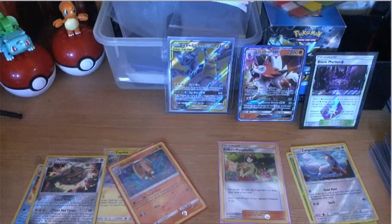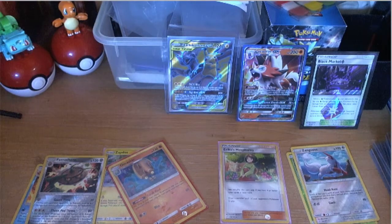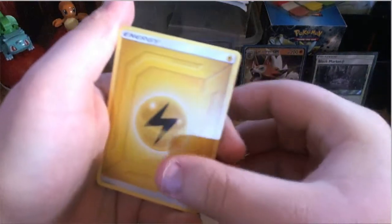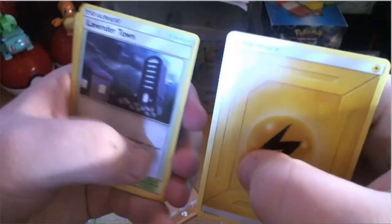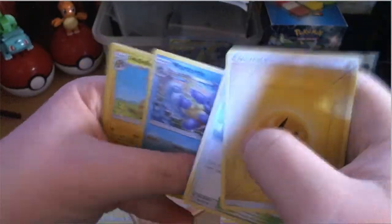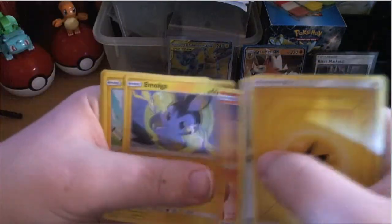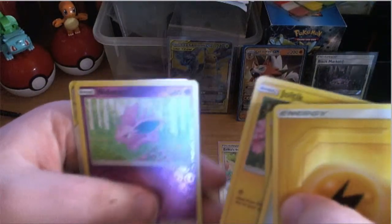Opening my next pack. I'm shuffling my packs around — that's my second one. We're trying to get me to miscount how many packs I've opened, but I don't know how to count — went to a public school. Electric energy, Lavender Tower, Wartortle — I ended up with cards in the same order I started — Heliolisk, Litten, Emolga, Marill, Vulpix, Joltik.